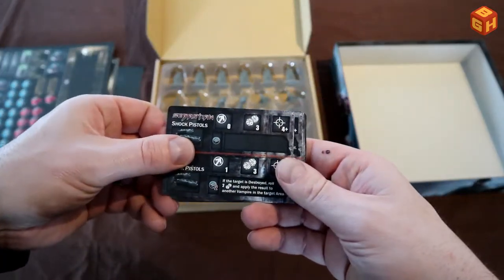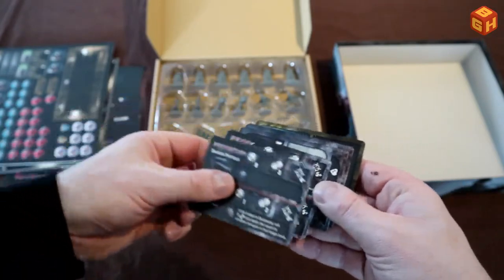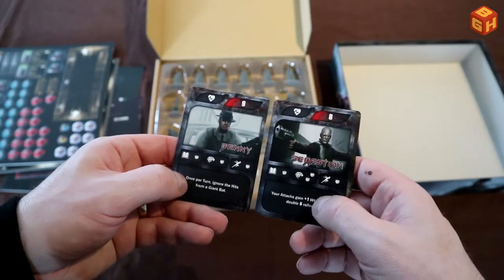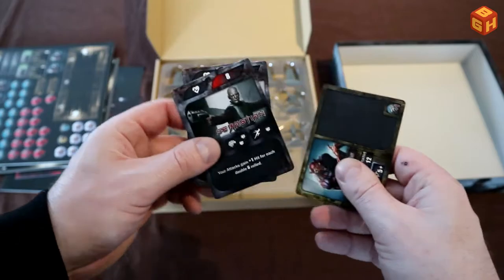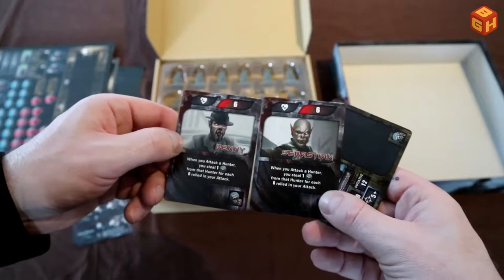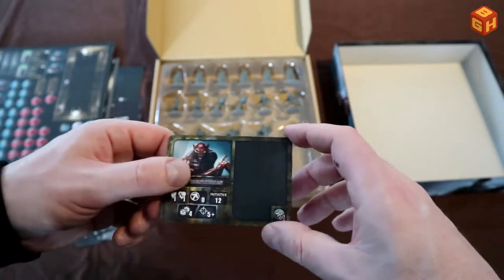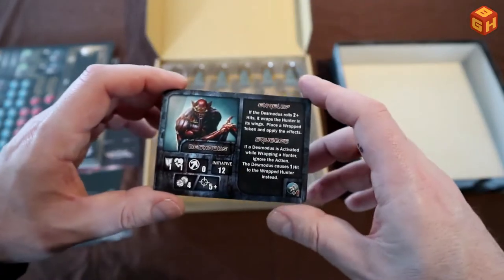We have Sebastian's card and Benny's card — those two character cards with their statistics. We also have their turned versions. And here is the monster Desmodus's card.